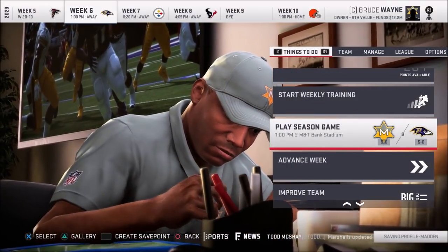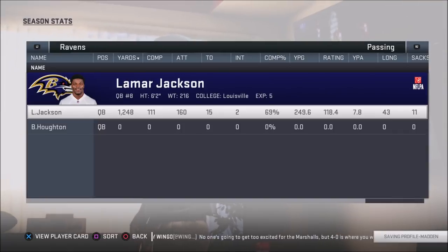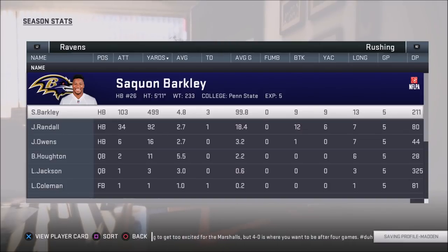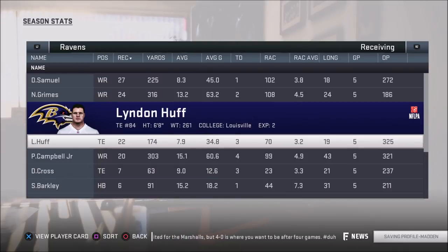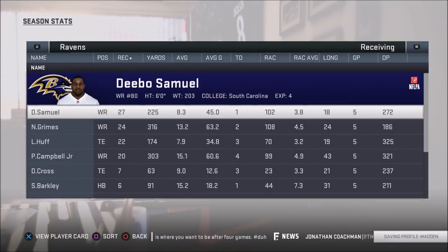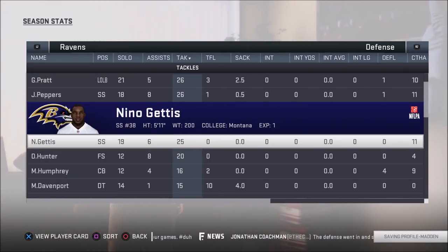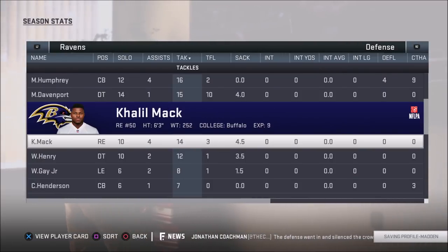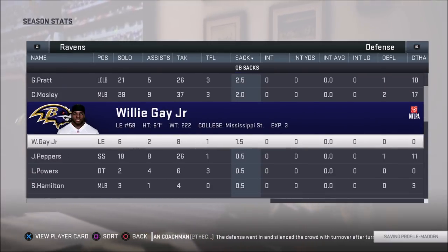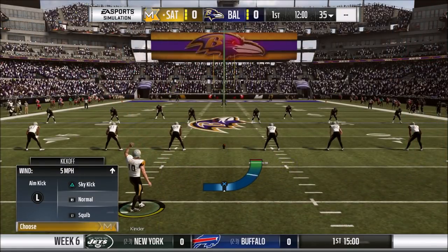We're heading to Baltimore — they're 5-0 as well, so it's an interesting matchup against our former team. Lamar Jackson continues the success we had with him: 15 touchdowns, 2 interceptions. Barkley's almost averaging 5 yards a carry. We'll see Grimes, Lyndon Huff, Debo Samuel, Paris Campbell Jr. — guys we drafted and won Super Bowls with. Khalil Mack, Willie Henry, Willie Gay Jr. are still there too. It's going to be interesting facing all these familiar faces.